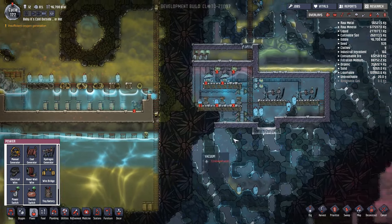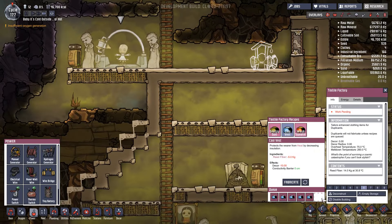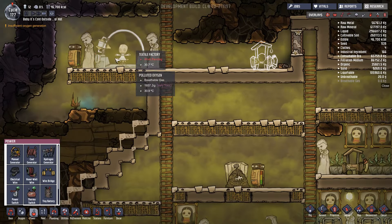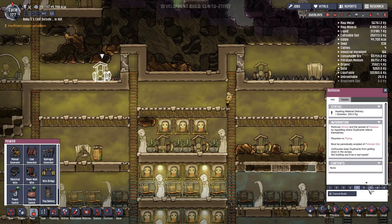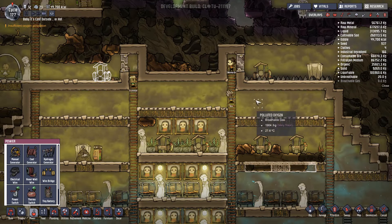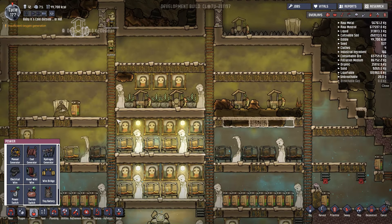Are they making the cool vests? They've made a cool vest, I'll let them carry on. They've done that outhouse - let's jump that up to priority seven. They've done the compost heap so now we can get rid of this stuff up here.